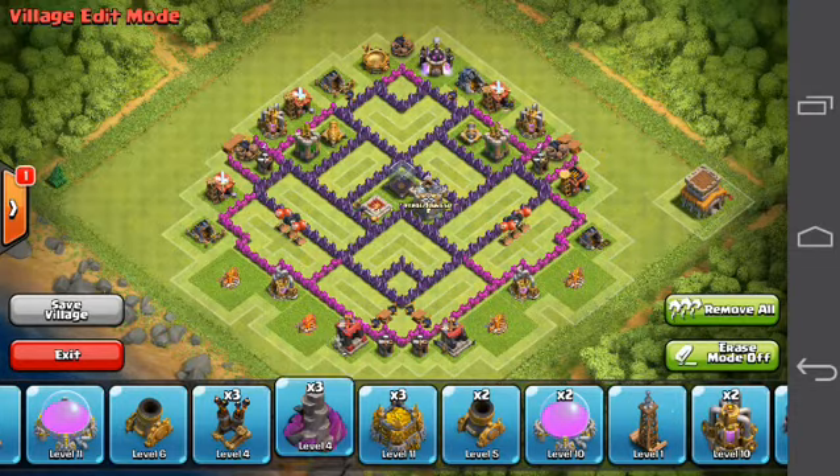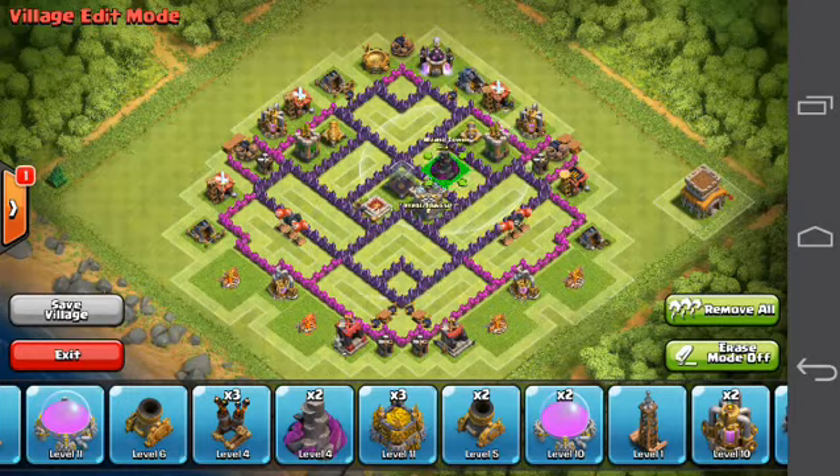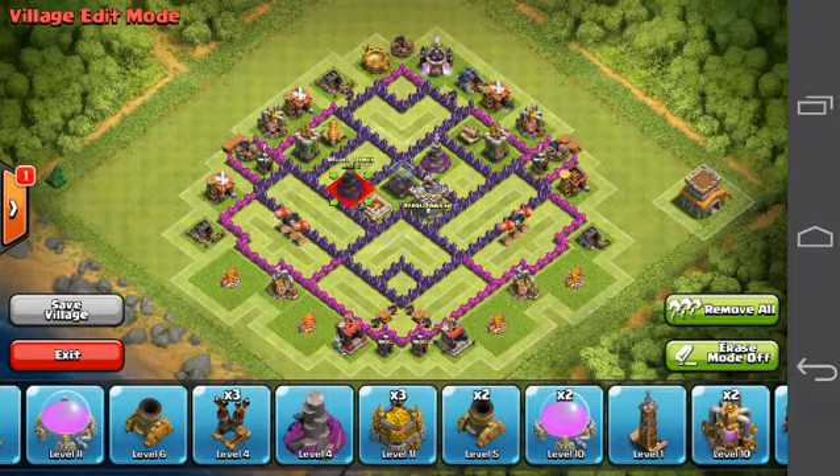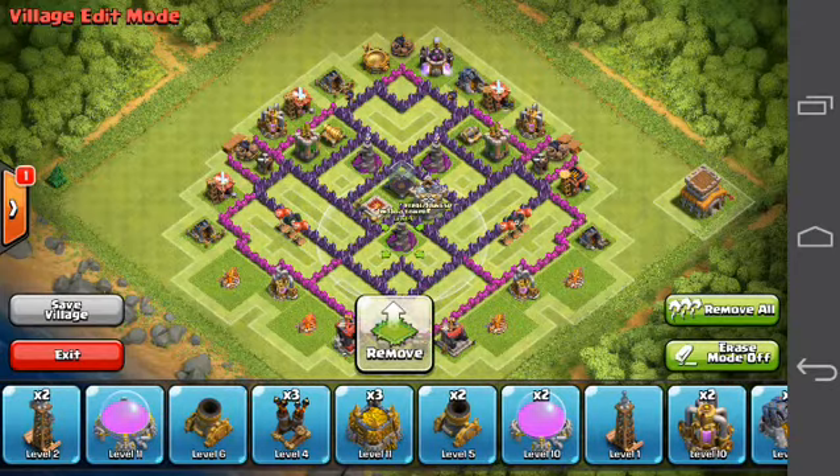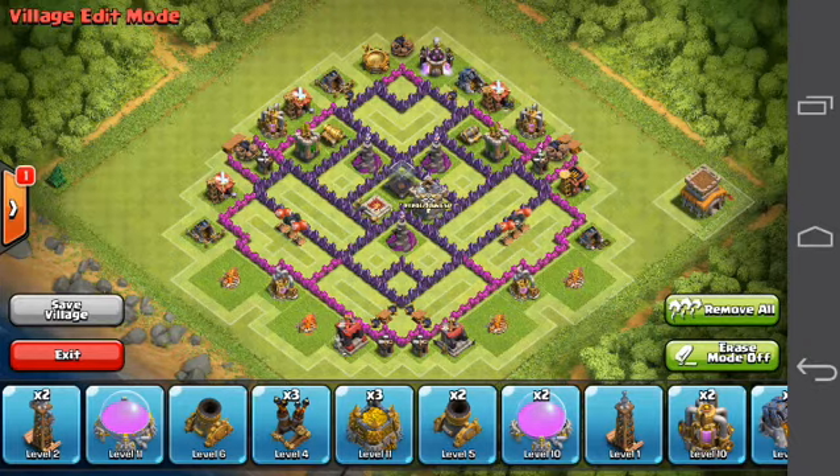Let's just do my Wizard Tower right here, because I think those are pretty handy to centralize on this Town Hall, because they can reach air and ground, do splash damage — they don't do so much damage individually, but they're pretty effective.